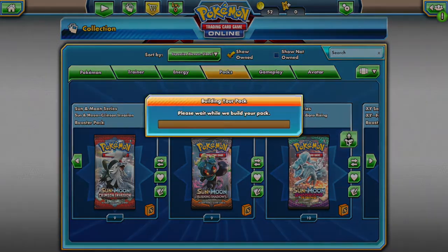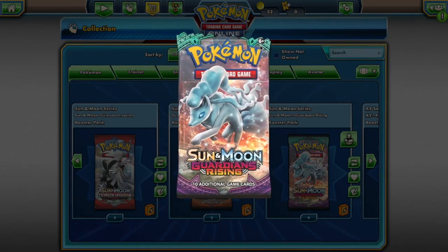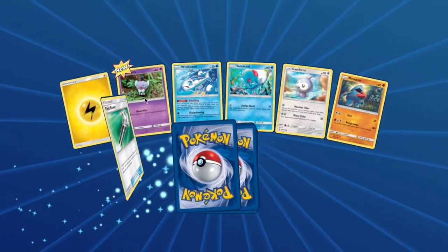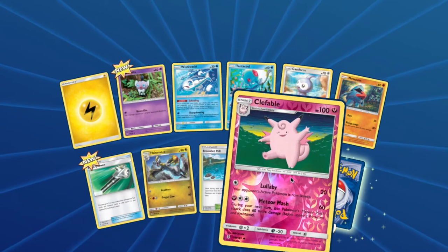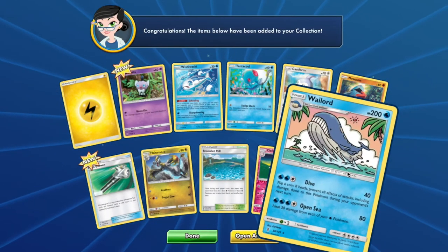From Guardians Rising you will have access to: Gothita, Wishiwashi, Tentacool, Castform, Nosepass, Hakamo-o, and a Wailord. Do it for the meme.